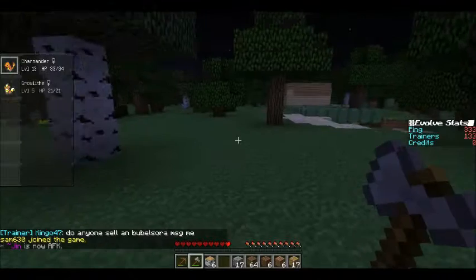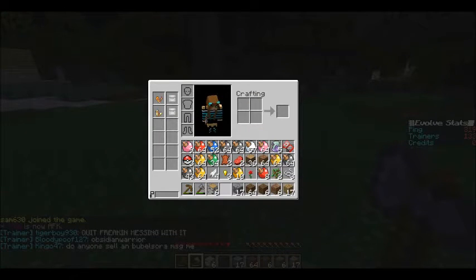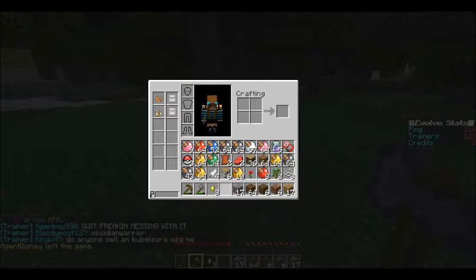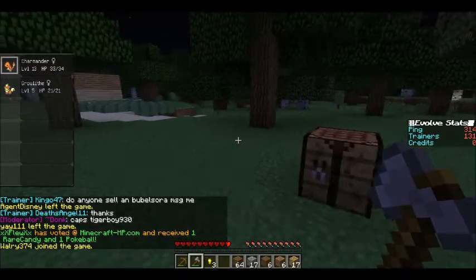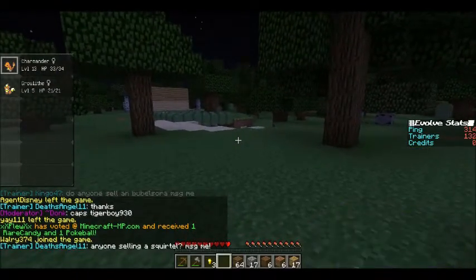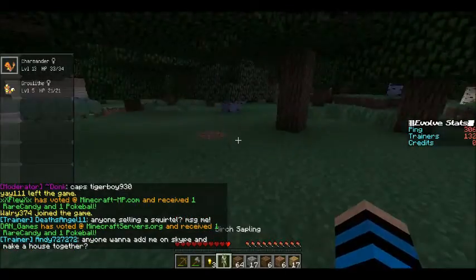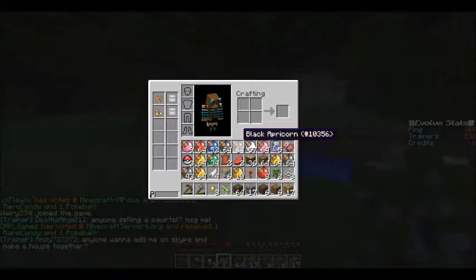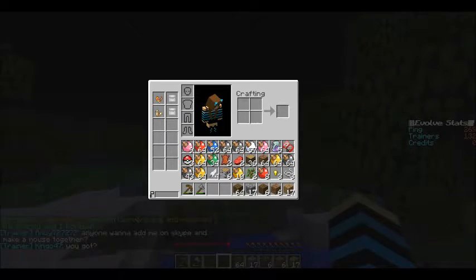I want to make the house so that we don't carry around thousands of apricorns everywhere we go. I've decided I want to make it out of spruce wood and cobblestone. I don't have much cobblestone right now because I just started to collect it — I haven't really been down into the mines.